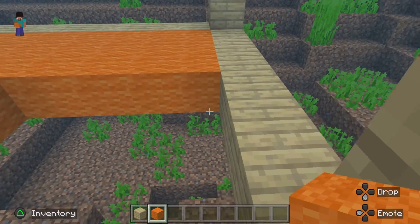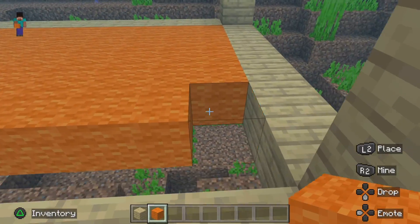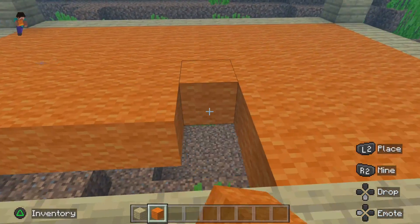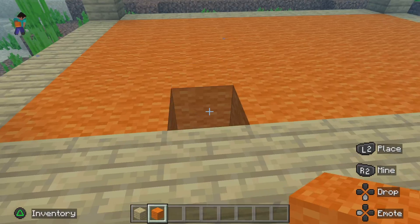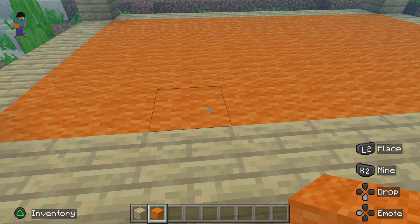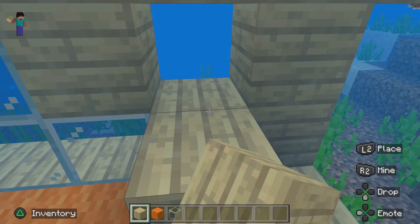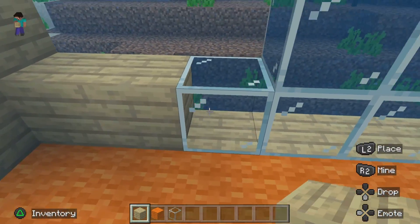Okay, so we're adding some orange carpet to it for the basement. I have the window design I like for every side, so then I just got to fill it all in.